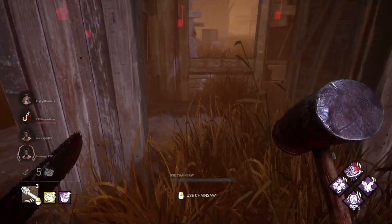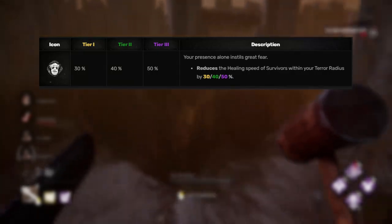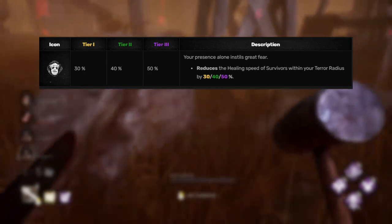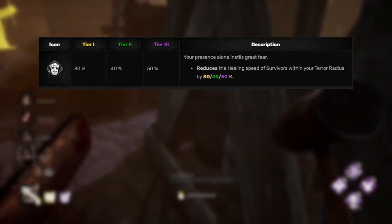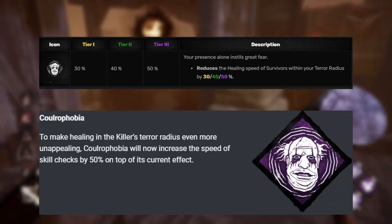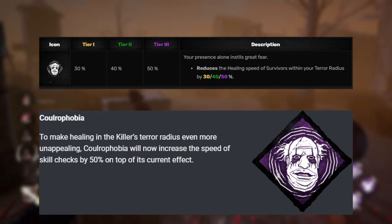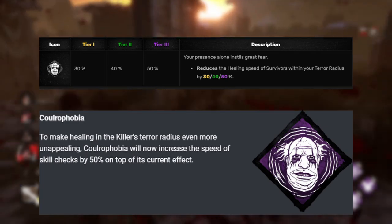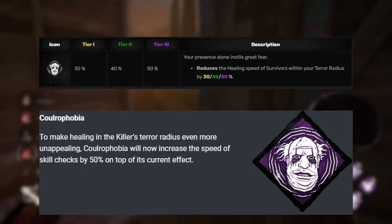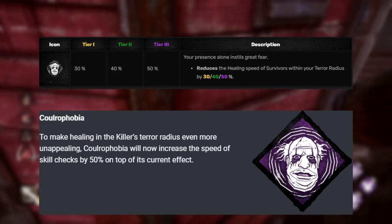Coulrophobia is on this list and definitely needed to be — no one really uses it. The way it works is whenever you're in the killer's terror radius, you have your healing speeds reduced by up to 50%, which nobody typically heals in the terror radius anyway. So what they did is make it stronger: any skill checks you get while inside the terror radius will have the skill check bar move 50% faster, making it harder to hit your skill checks. Not entirely sure if this is enough to make people use Coulrophobia, because medkits still exist and they heal ridiculously fast anyway.